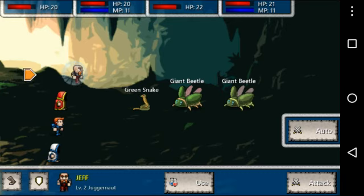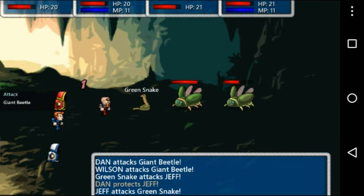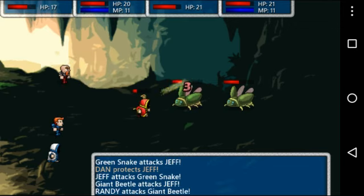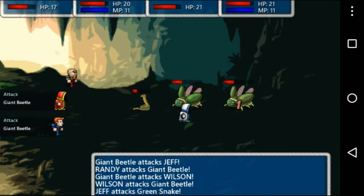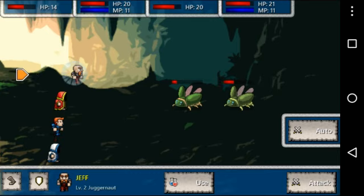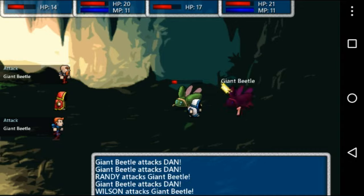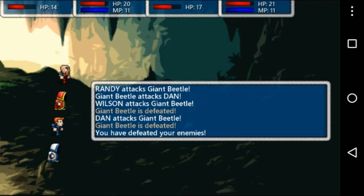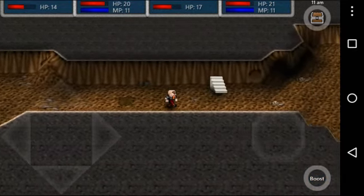I'm always gonna have Jeff attack first because with the wild swing that could be really good. Every time I hear 'wild swing' or 'wild strike' I want to say 'false swipe' because of Pokémon. Oh, we're back at the beginning — should I leave?